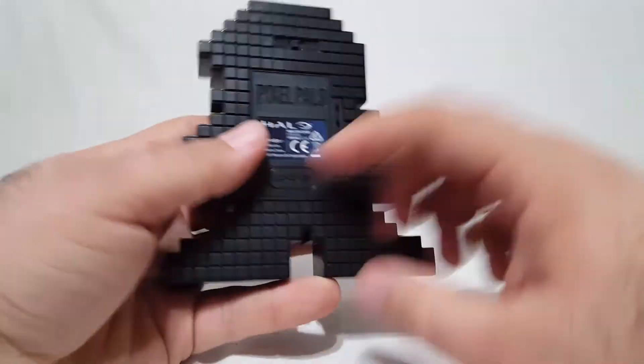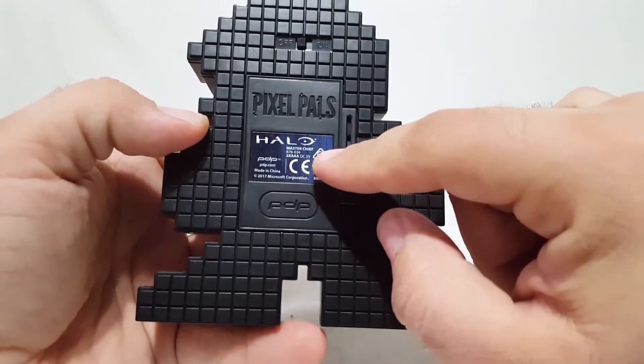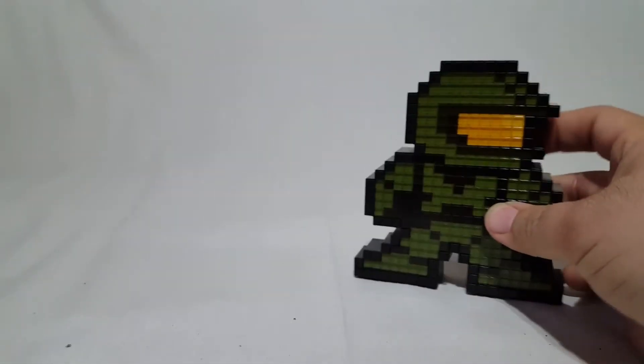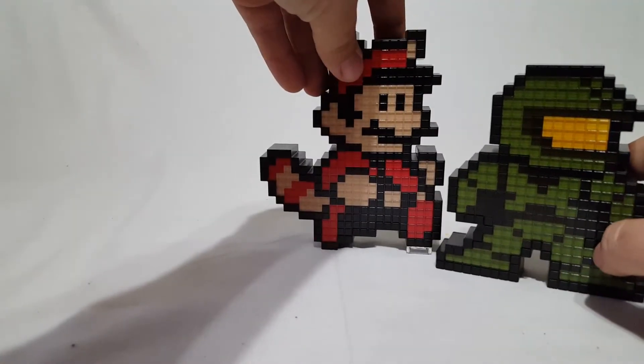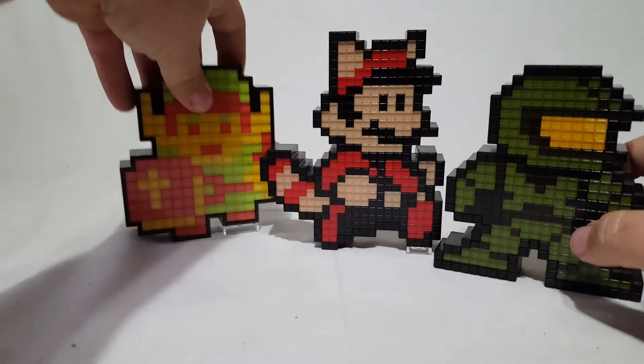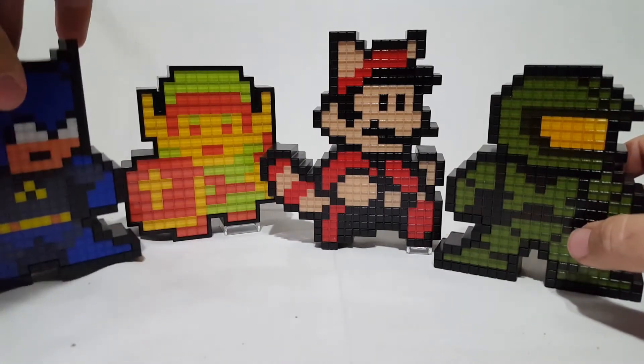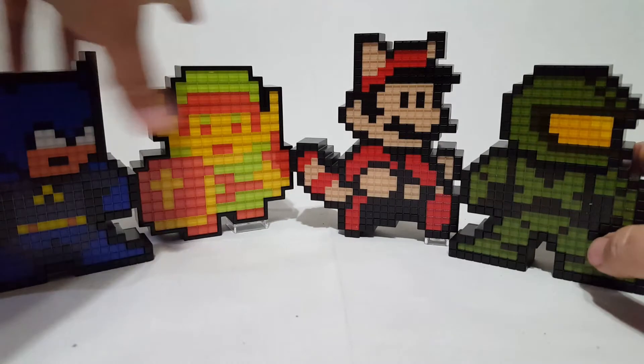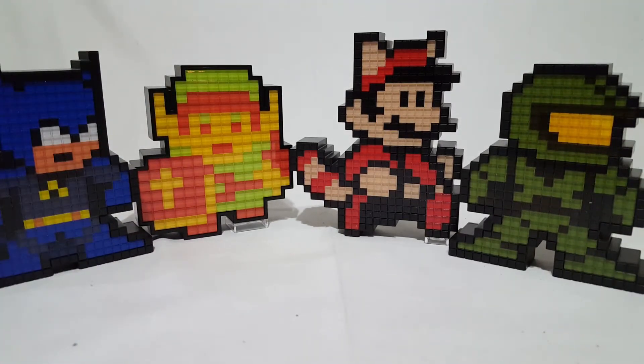Coming around the back you've got black, the Halo battery compartment, and an on/off switch right there. Looks pretty good. Let's go ahead and bring in everybody else we've looked at so far — we've got Mario from last time, Link from before that, and Mega Man and Batman — so that's my current Pixel Pals collection.